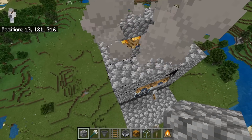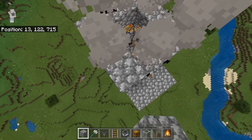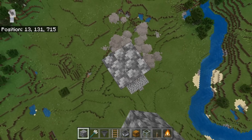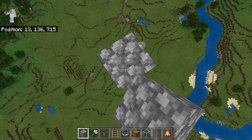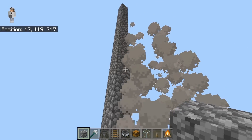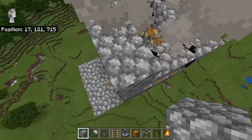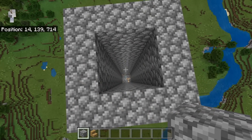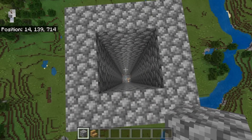The next step is to come over here and build up 18 blocks. Once you guys are done building that, then do that again on all sides of this tube. After you guys are done making the center tube, it should be looking something like this.